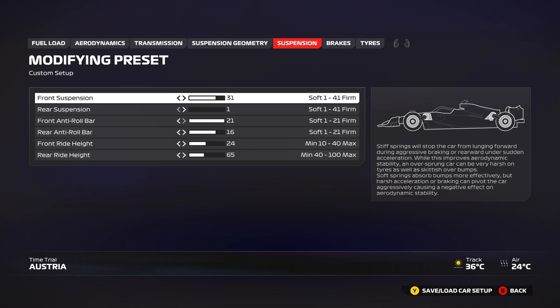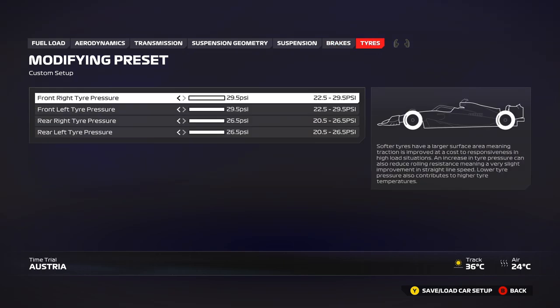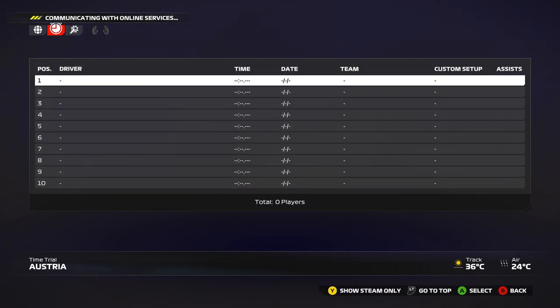Anti-roll bars: 21 on the front keeps it stable, and 16 on the rear gives good rotation without over-rotating. You can go higher — 18 or 19 — for more rotation, but that comes with more instability. Brake pressure is 100% as usual, and 52% brake bias works well for the middle and final sectors; elsewhere you can use 53, 54, or 55 — it's personal preference. Maximum tire pressures for both qualifying and the race.